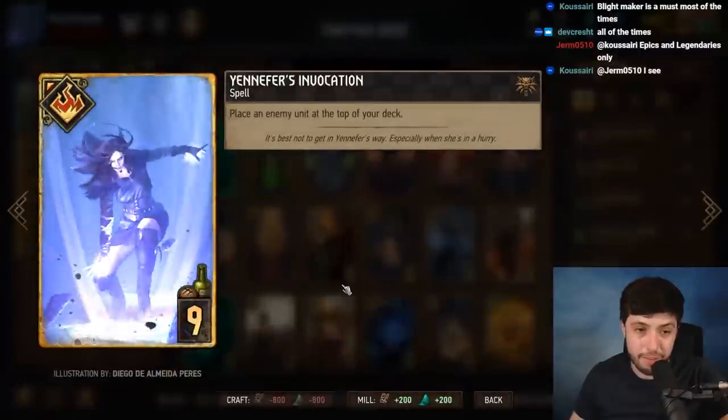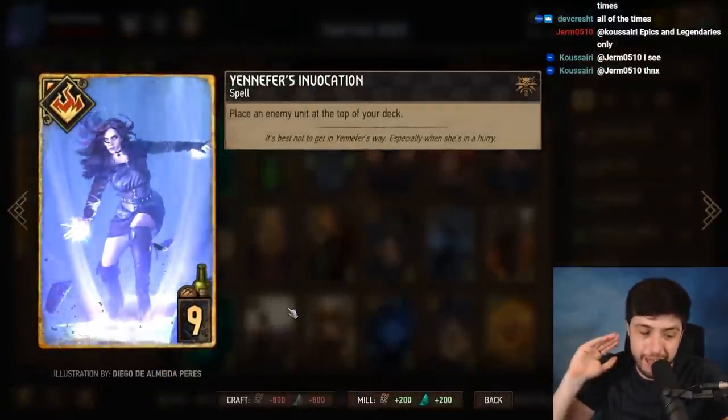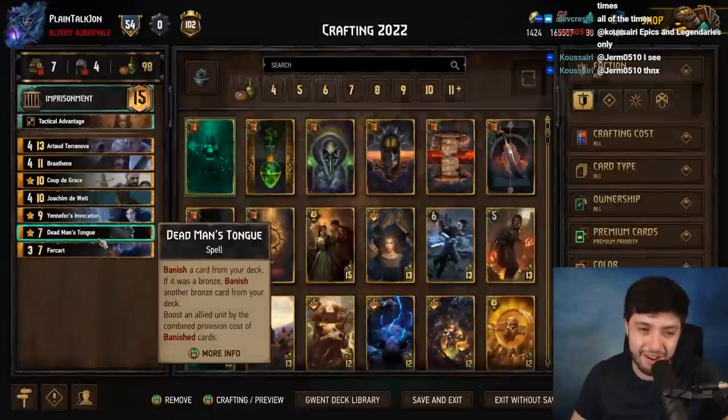The next staple card is Yenvo. I still don't know how this is not 10 provision yet — the ability to take your opponent's best card, put it on top of your deck, and then play it for your own for nine provisions. Ridiculous. Insane card.